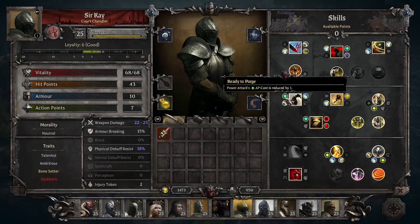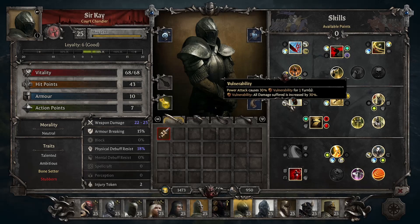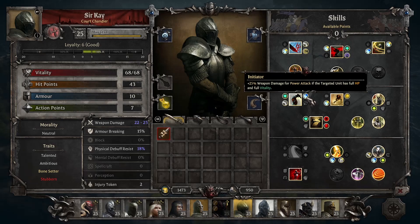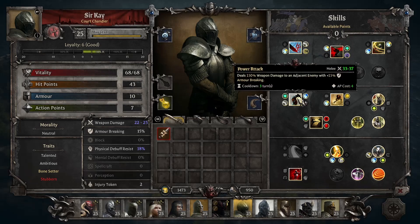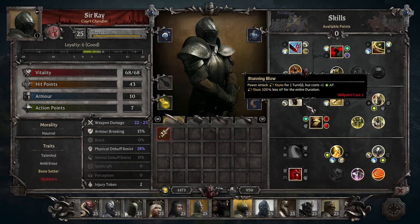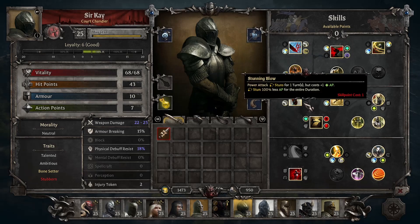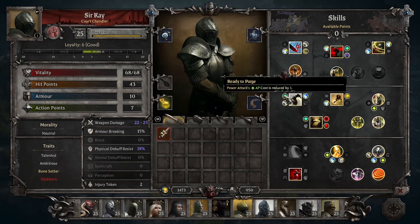With upgrades: Ready to Purge reduces the AP cost, similar to a basic attack; Vulnerability adds a 30% vulnerability debuff so they take 30% more damage as you continue to swing; Initiator gives plus 25% weapon damage if they're at full HP and vitality, making this a strong opener that really helps narrow the gap between these two moves. And Stunning Blow adds a stun if you want some utility, though it brings the cost back up to 5 or 6 — you definitely don't want to take this if you're not taking Ready to Purge.